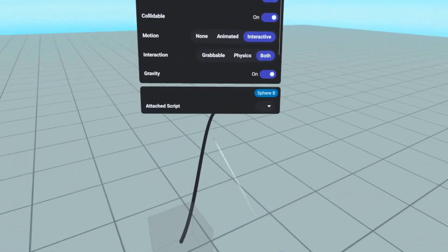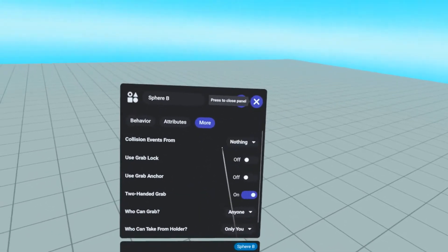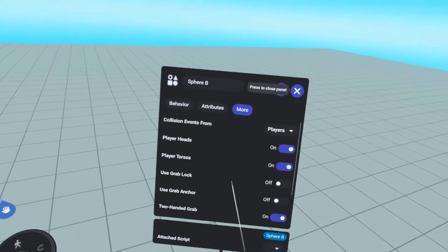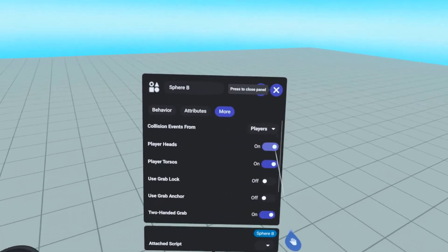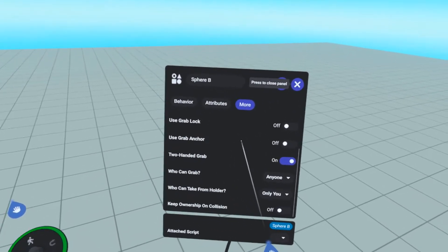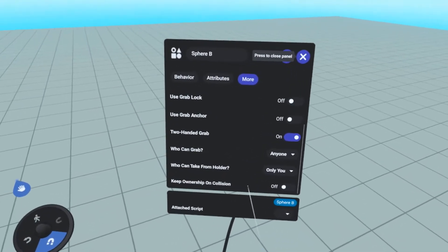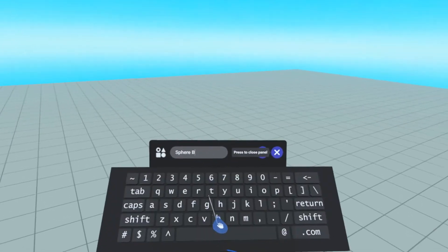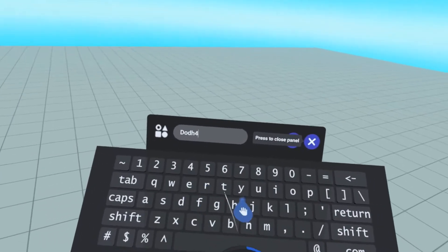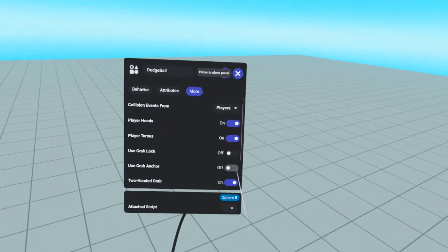We're pretty much almost done with this dodgeball. All we want to do now — which is pretty important — is go to the 'more' tab. Collision events: we want it to collide with players' heads or torsos. Grab lock — who can grab? Anybody. Who can take from holder? Only you. And we'll just name this 'dodgeball' to keep ourselves organized.